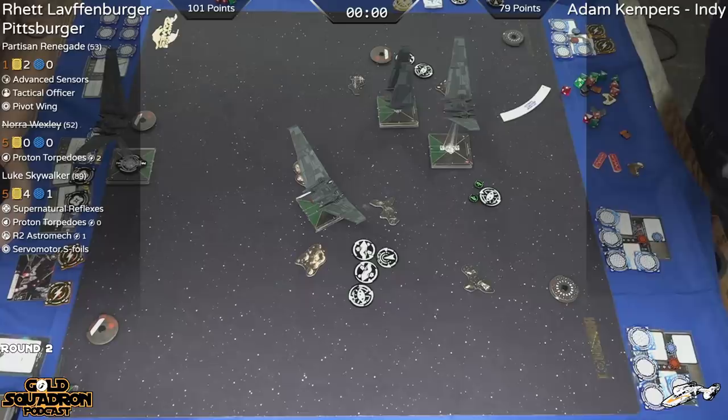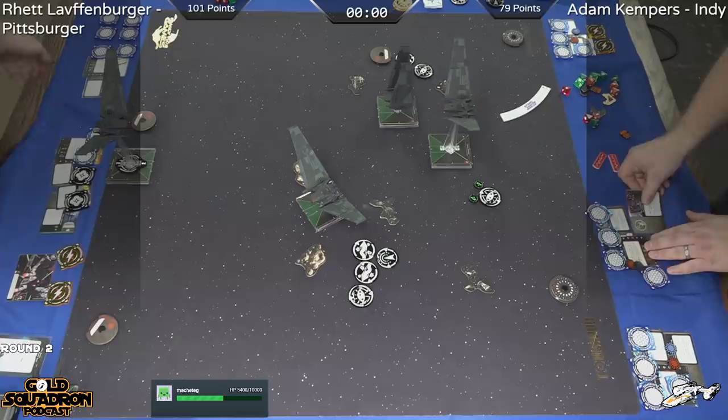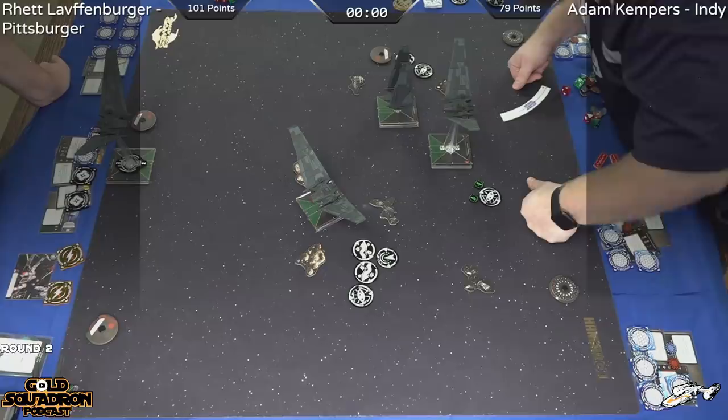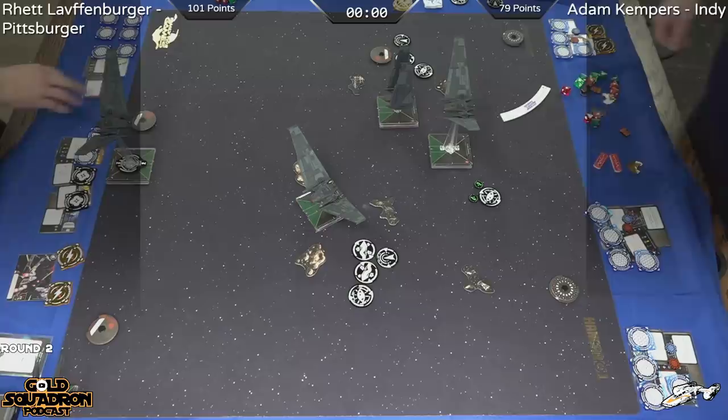Just to let you all know, on the other side of the table, Rhett is flying Lieutenant Tavson in the Upsilon with Pattern Analyzer, accompanied by Kylo Ren with Supernatural Reflexes, Primed Thrusters, Proton Torpedoes, and Hull Upgrade for a 118-point Kylo Ren. So we have some First Order on First Order fighting, and we'll see if these Upsilons are able to put out enough firepower to take out Kylo and the opposing Upsilon.